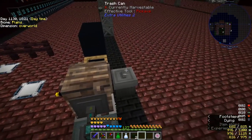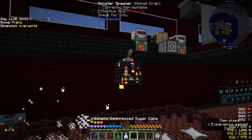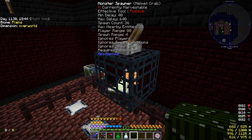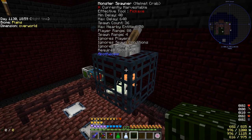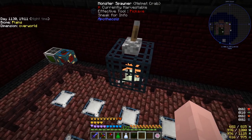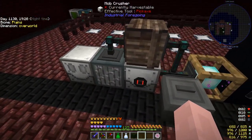I'm having the octuple compressed sugar cane being made and I have almost three stacks of it already. Looking at the Apotheosis monster spawner, you can see it has spawn range of four, ignores players, ignores spawn conditions, ignores the spawn cap, requires a redstone pulse, and will spawn 36 creatures. Apotheosis was added to the pack in the most recent update — either 3.7 or 3.8 — and it makes getting essence supremely easier.